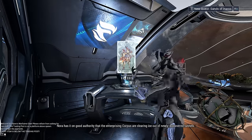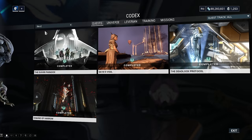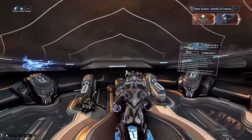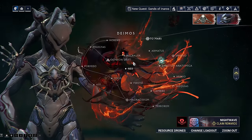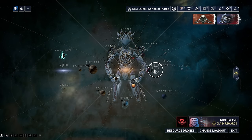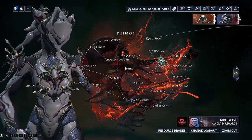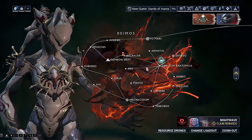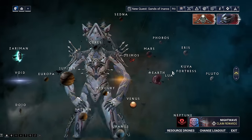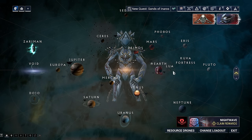If you're coming back to Warframe after a big break, you have to come to your Codex, go to Quests, and type in the Veri Paradox. You want to go ahead and complete this quest, and then once that's done, the next thing is to complete basically every other main story quest to unlock all of the hub areas. You can see I have Zaraman, Lua, the Kuva Fortress, and if we zoom into Deimos, there's an extra area down there as well - these are just new planets with new missions attached to them.